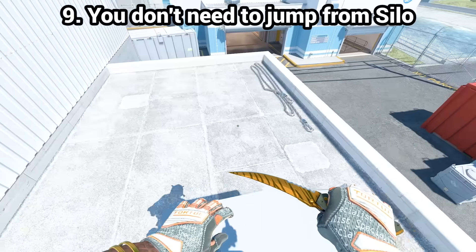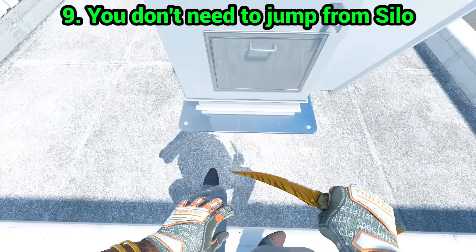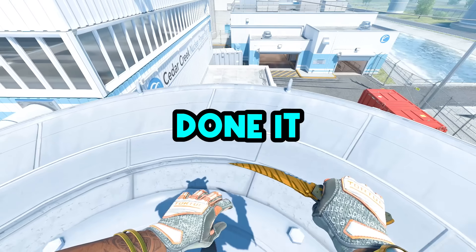You don't need to jump off from silo — you can just run. No strafes needed and you still land on the main roof.